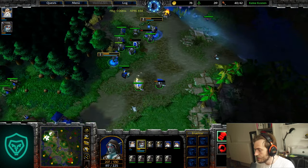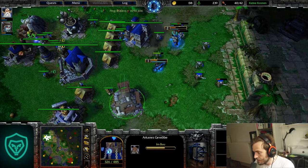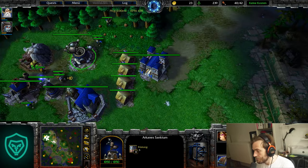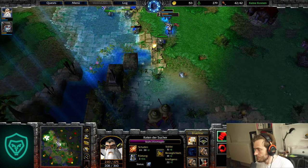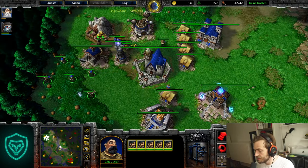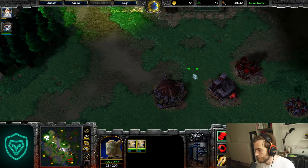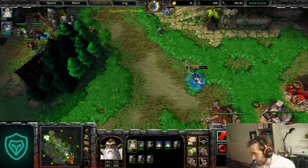We heal ourselves and get enough supply. I don't like to use too many regeneration items from the shop because mana is free, so we have more gold for units. Now we can push. We go for a more aggressive creep spot, heal everything, and get Silence as the second skill. We get the Invulnerability potion and go for a push — when you have three Priests, go for the upgrade.